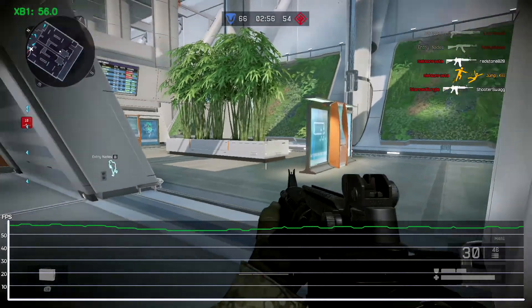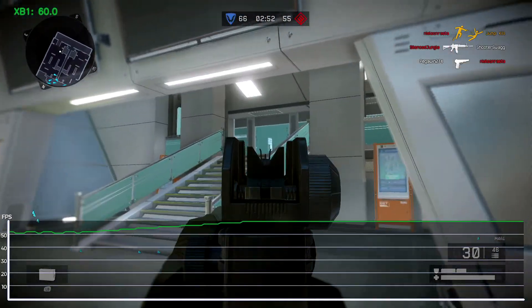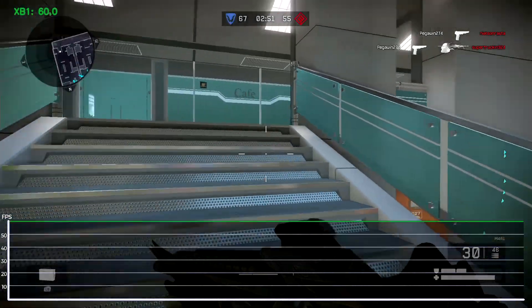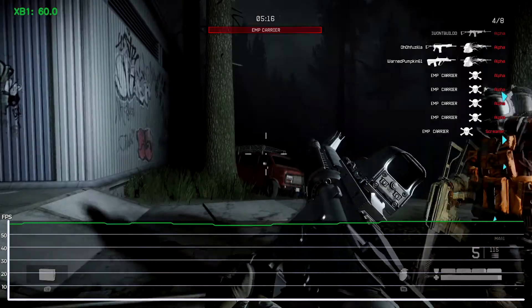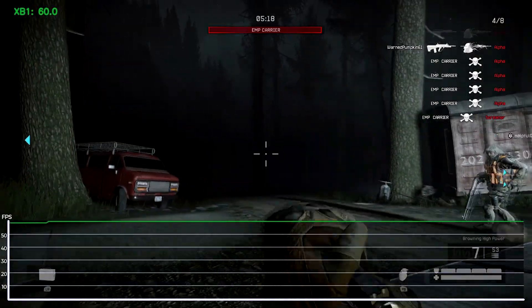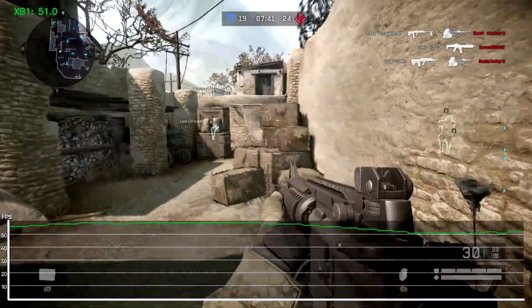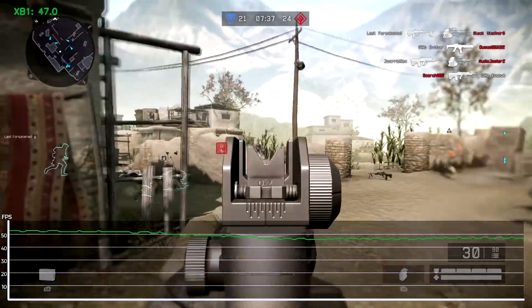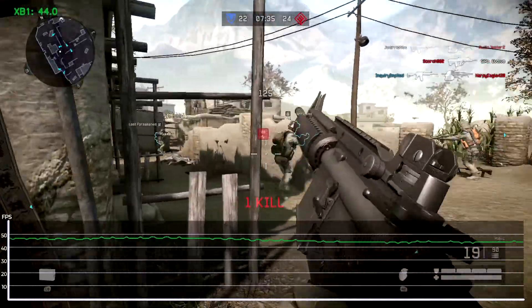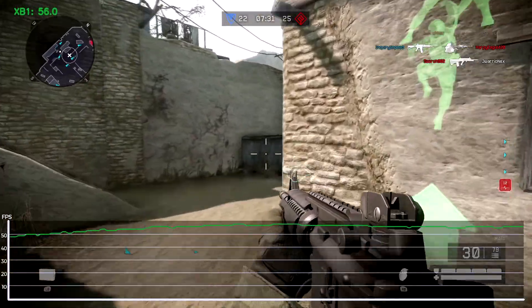Now onto performance — first is a look at multiplayer using Team Deathmatch as a sample. Xbox One can keep to 60fps during lulls when walking through short-winded or vacant areas, even sprawling areas when fog is present like in the Blackout Operation and Bag & Tag game mode. But otherwise, 60fps is an impossibility. Multiplayer maps like Street Wars and Farms see the frame rate regularly fluctuate in the high 40s to high 50s, occasionally dipping into the low 40s during engagements.